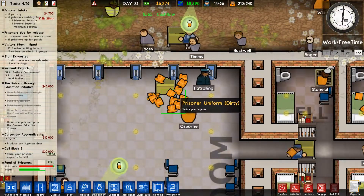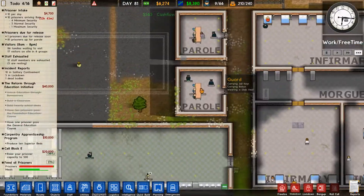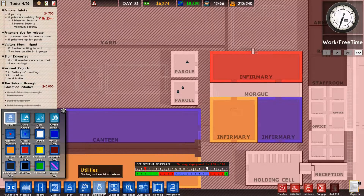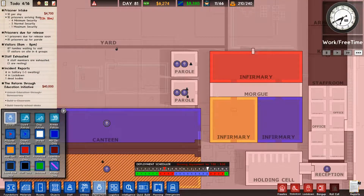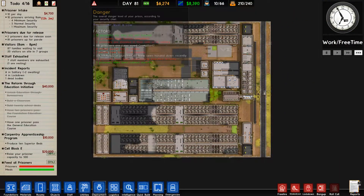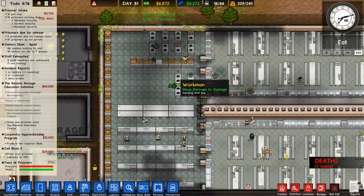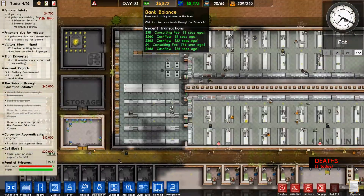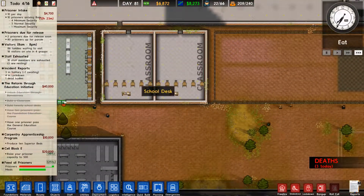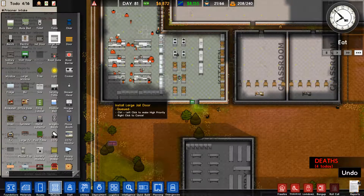Good lord, they're useless. We've got a little bit more money. There's supposed to be two guards in there - oh, he's coming. Slacker. Look how pretty those dials are. Can we not put the food on the floor? No matter, who am I to judge? Oh that's right, I also want to add a jail door over here so they stop going through the staff door - that is not for you.